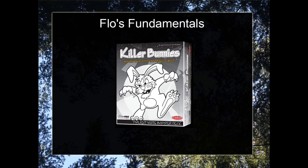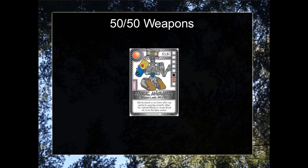The first thing it adds is the 50-50 weapons. Just like it says on the card, when you play this weapon on an opponent, the opponent rolls both dice and declares which one he believes will be the higher number. If he guesses correctly, the bunny will survive. If he doesn't guess correctly, the bunny will die.